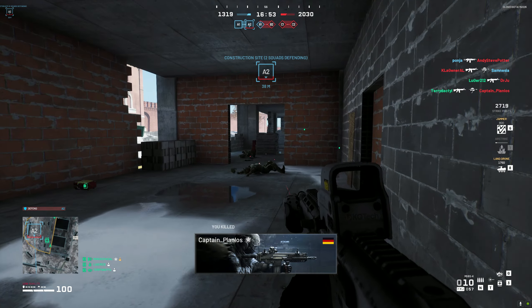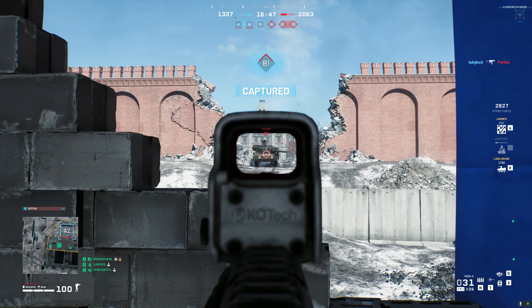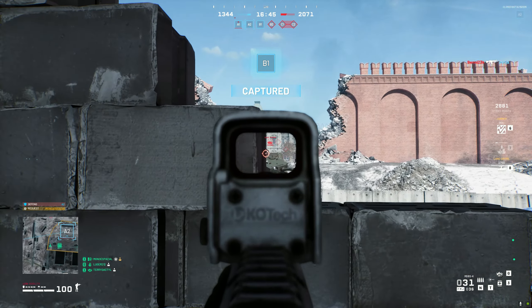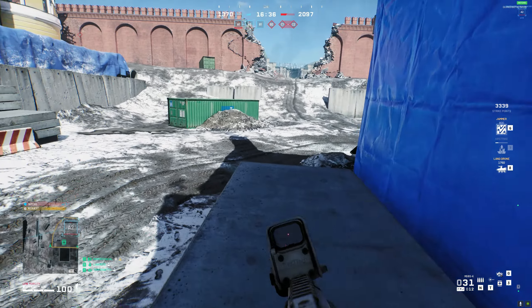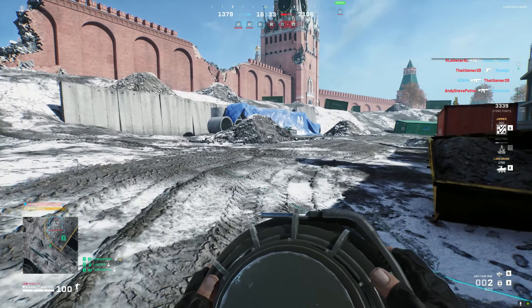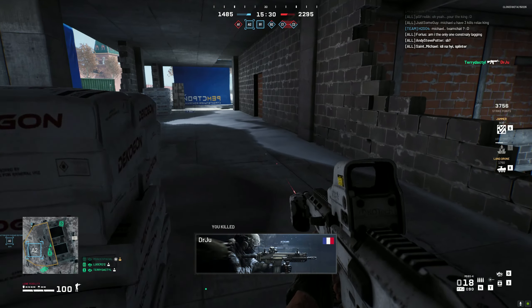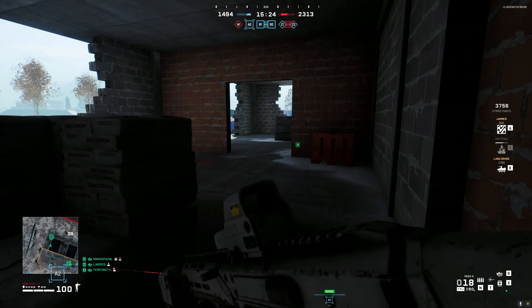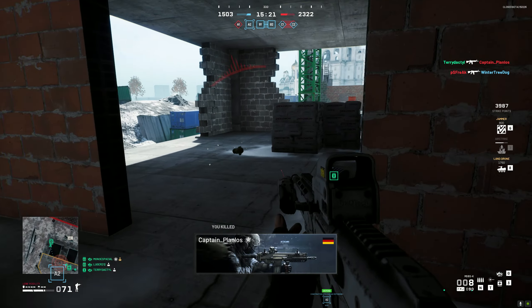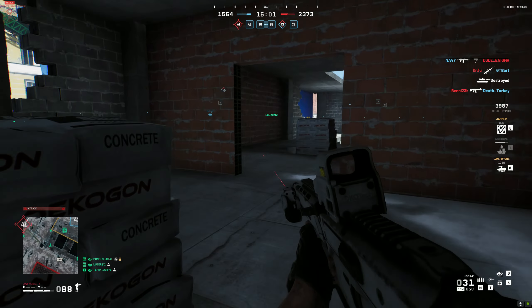Every Battlefield game, apart from Battlefield 5, has used a bloom system — pretty much your bullets will just randomly go out in different directions when you're shooting. World War 3 uses what I would call an actual recoil system, where as you're firing your weapon and aiming down the sights, it will actually go where you're aiming at the time the weapon fires. This doesn't take into account bullet drop, so you will need to adjust for bullet drop at range. But if you get really good with a certain weapon, you'll be able to pretty much laser down people because you can fully control the recoil, unlike Battlefield where your bullets will just bloom all over the place no matter how good you are at controlling the vertical recoil.